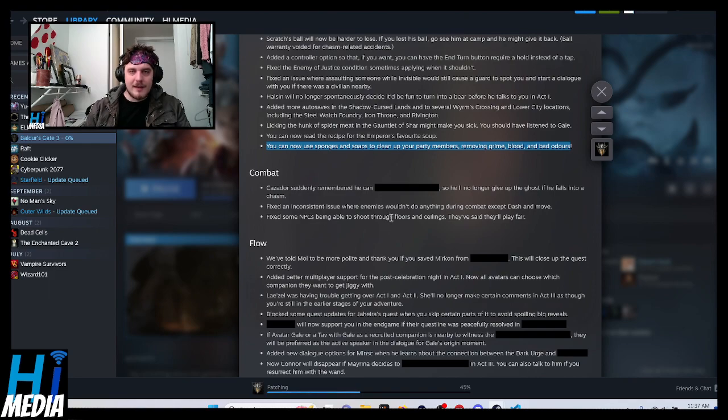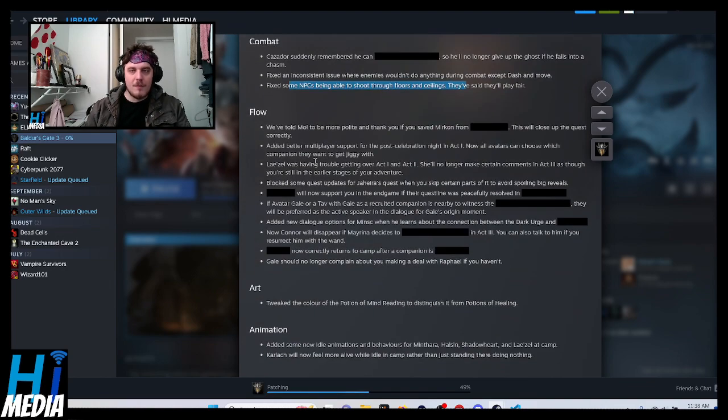Cazador suddenly remembered that he can turn into mist and fly — he is a vampire, so he'll no longer give up the ghost if he falls into a chasm. Fixed an inconsistent issue where some enemies wouldn't do anything during combat if you used dash and move. Fixed some enemy NPCs being able to shoot through floors and ceilings.